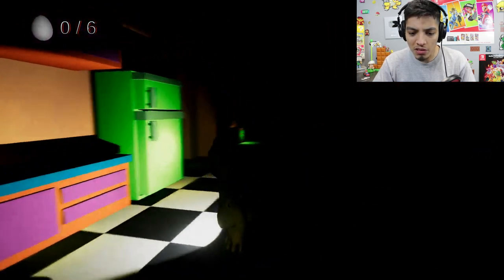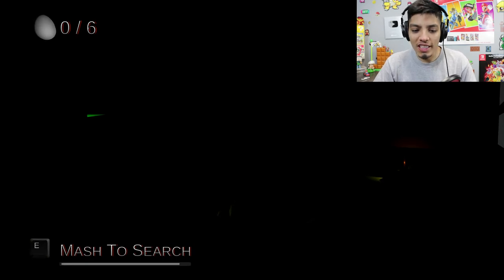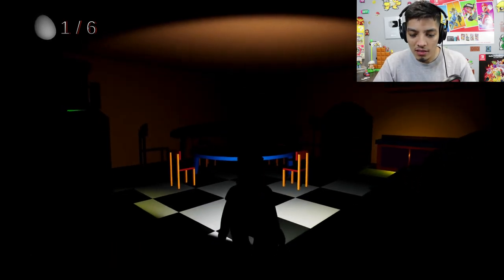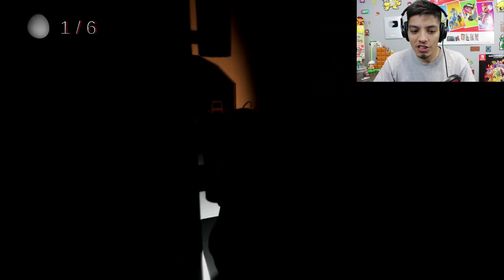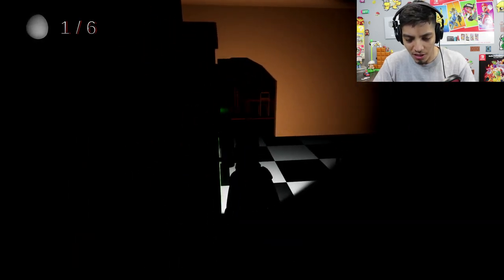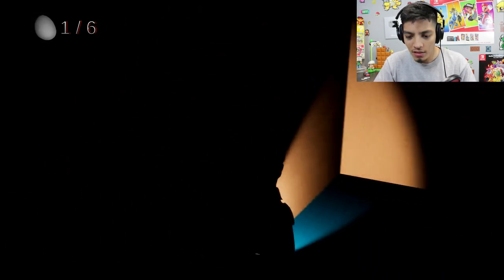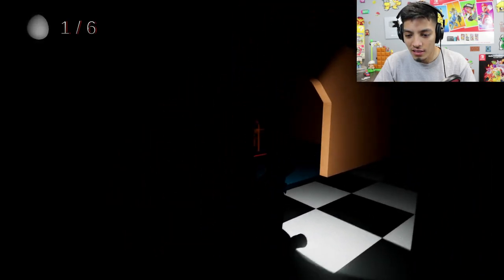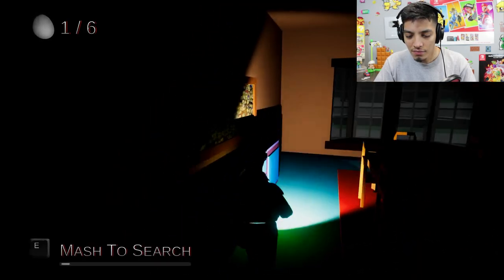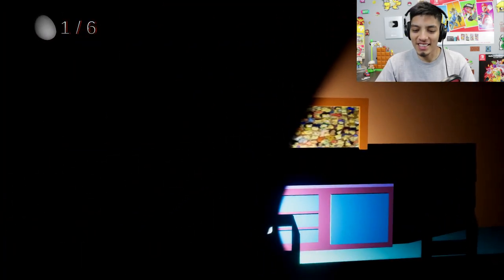Uh oh, did she open the door? It's so difficult to see at times. Okay we got one egg so far. So we have to dodge Marge — as you can see she's like possessed or something. Oh no, this is a dead end over here. Where's Marge? Hey, that's a picture of all the Simpsons right there, that's pretty awesome.